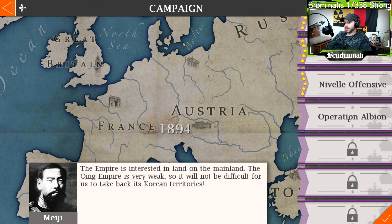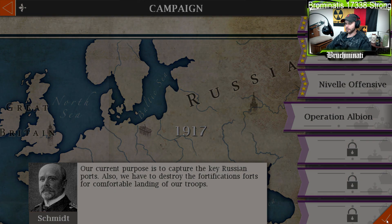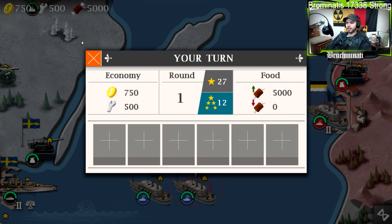Operation Albion. Our current purpose is to capture the key Russian ports. Also, we have to destroy the fortifications' forts for comfortable landings of our troops. Destroy the fortifications' forts — I thought I read that wrong, but no, I read it right. Twelve rounds for the great victory.